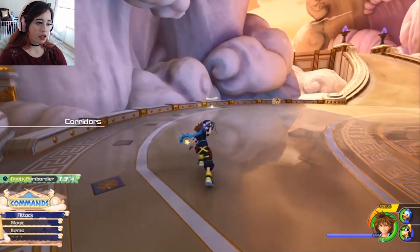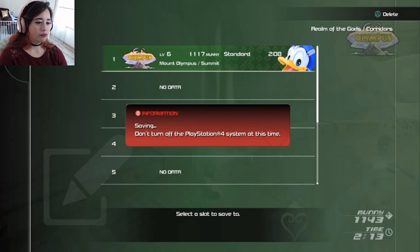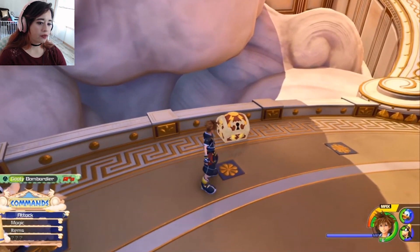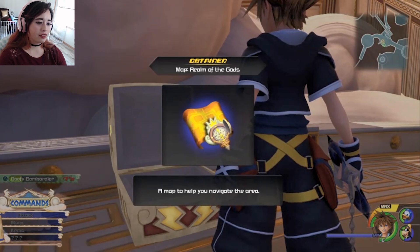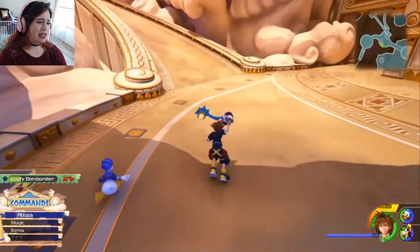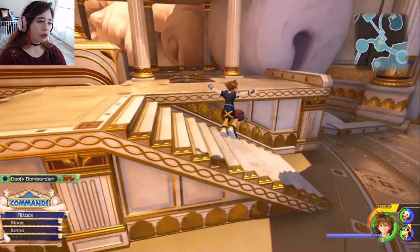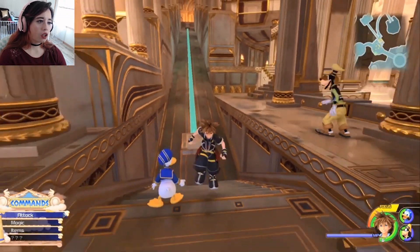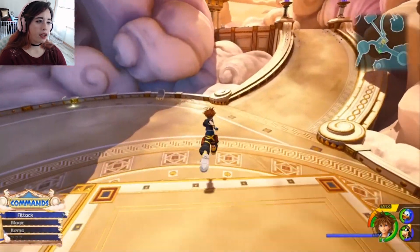I see another save point — save it. I don't want to risk anything. What do you got for me? Is this an Olympus mask? Because I'm very sad if it is. Dang it. Why can I never get anything good from the big treasure chests? Which way? I guess I'm going to go this way.